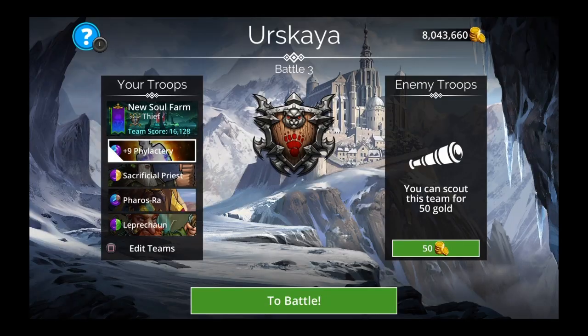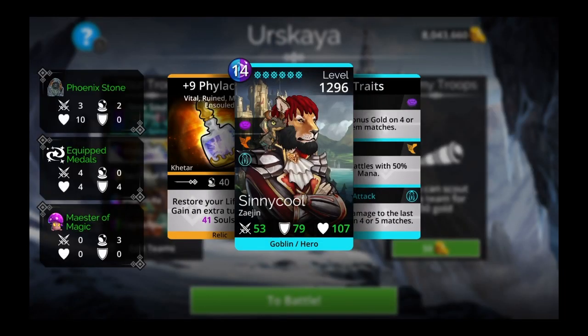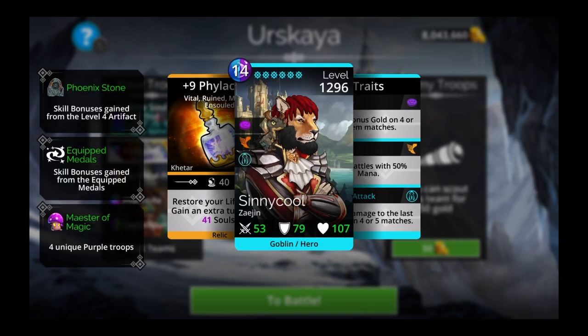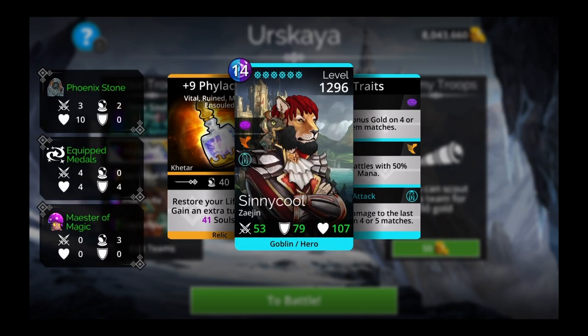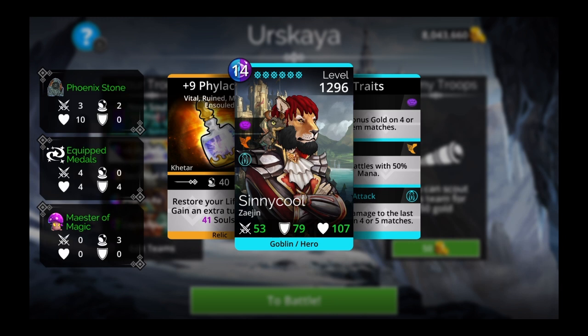Alright, so our team is called New Soul Farm. We have Phylactery — 14 blue, purple. It restores your life to full, gain an extra turn, and gain 41 souls. You get that just from mastery — blue, purple mastery. It's not very much, like 19 or something. You can get it within the first 100 levels of the game. Everybody has this weapon.